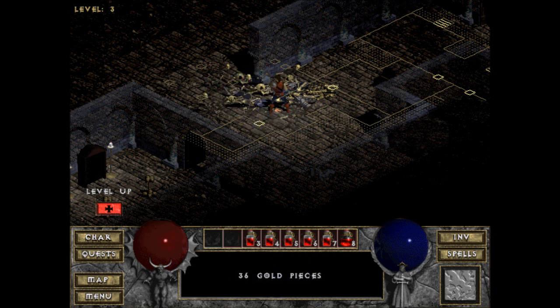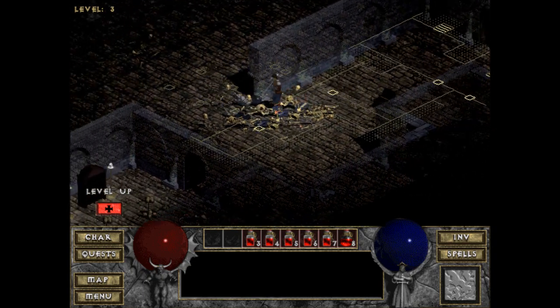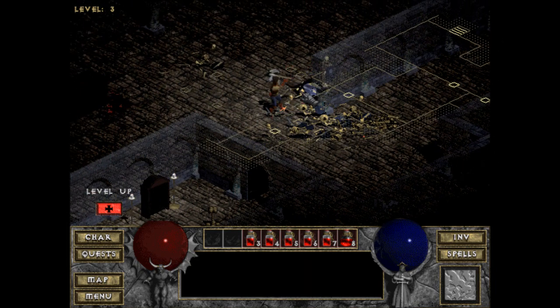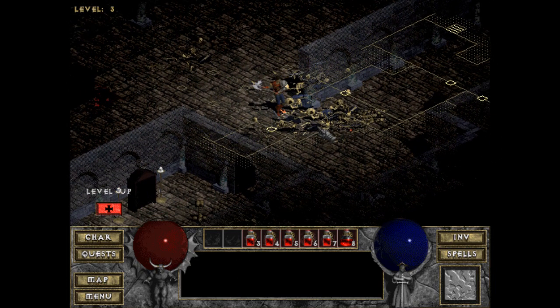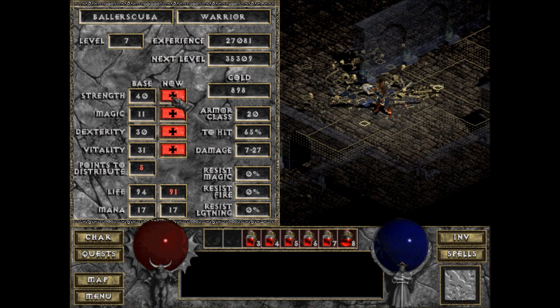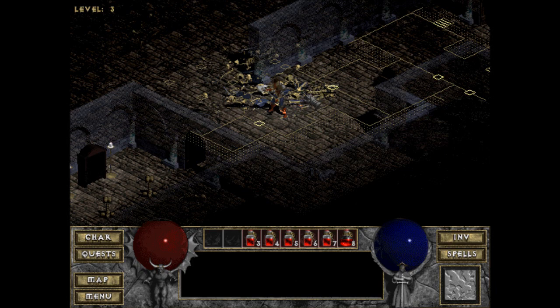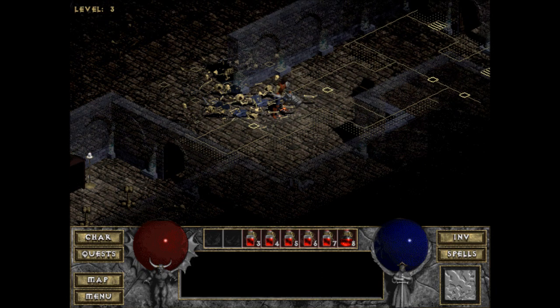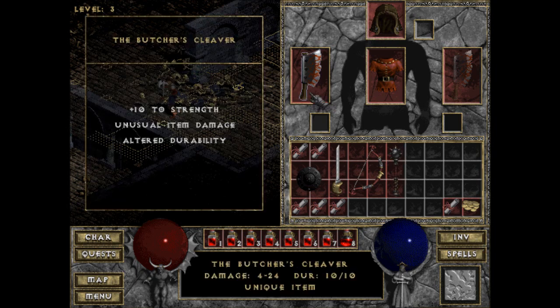Need to heal again. Pick up all this stuff. I don't have enough room for the longbow but it's a special longbow. Let's go through the level-up screen — gonna put two points there, give me some more health. Going back to town — I'll meet you right back here.